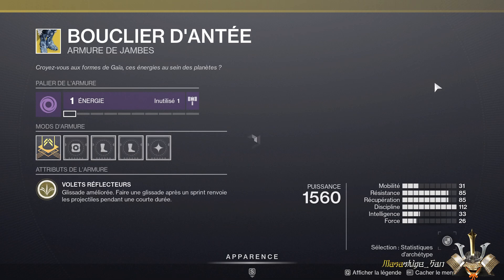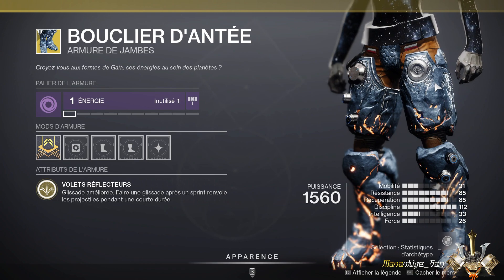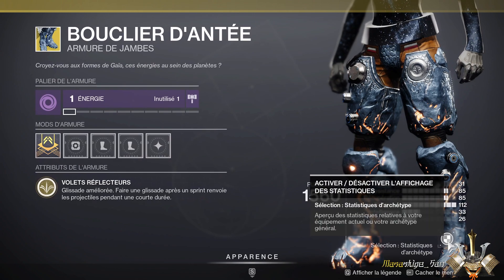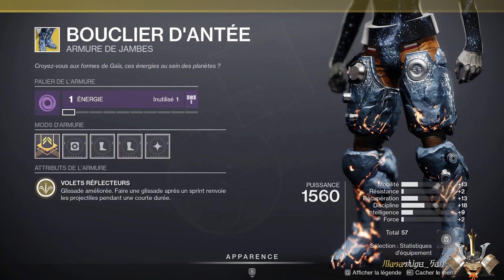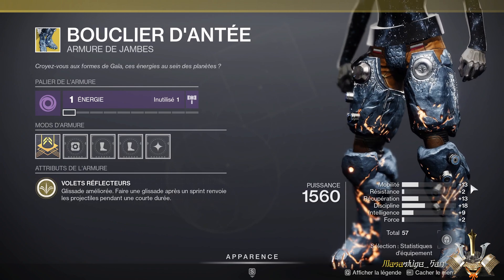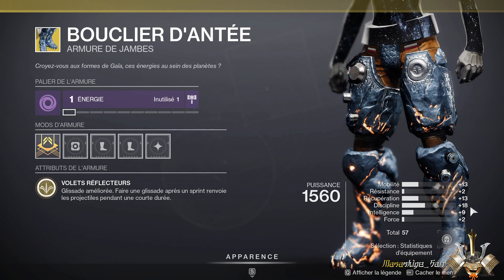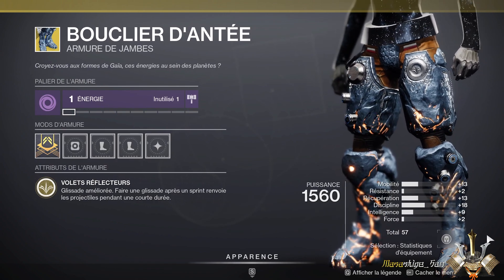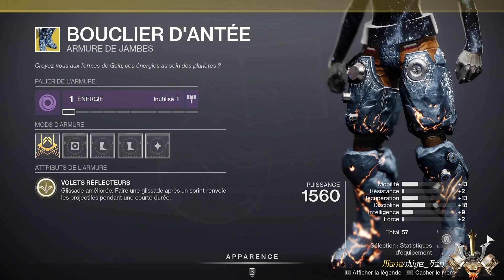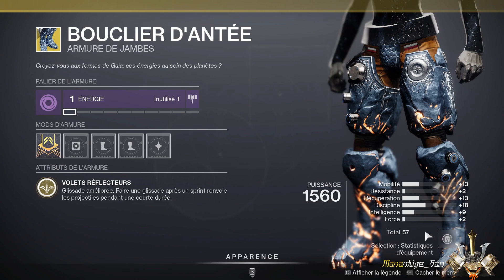At the level of the Titan, we have the Dented Buckles. They are used primarily in PvP, even if you could use them in PvE. When you slide, they allow you to throw projectiles at your enemies, which can be pretty interesting. Unfortunately the stats are very low: 13 mobility, 13 recovery, 18 discipline, for a total of 57. Like the Hunter arms, I recommend you buy it if you don't have it — use it to unlock it, then re-roll it with better stats later.